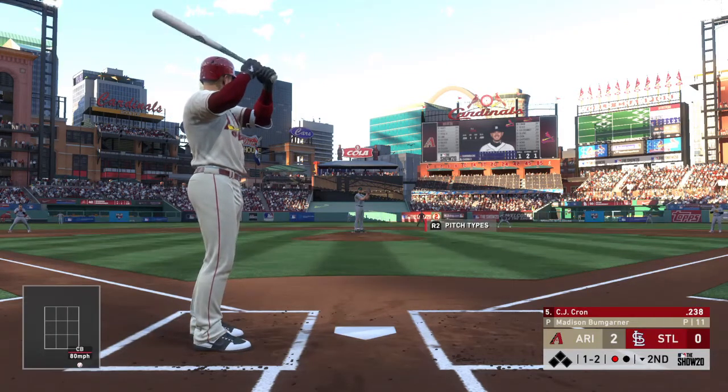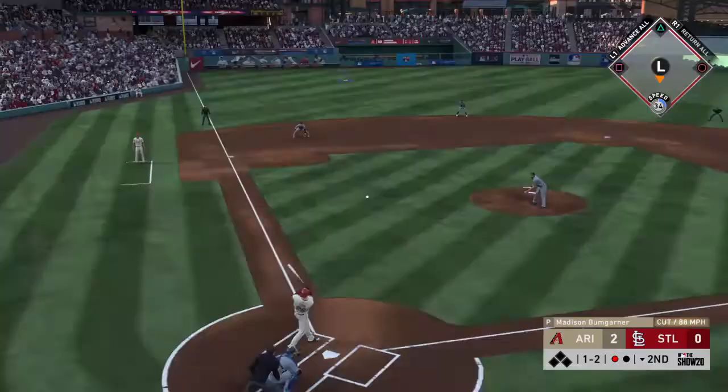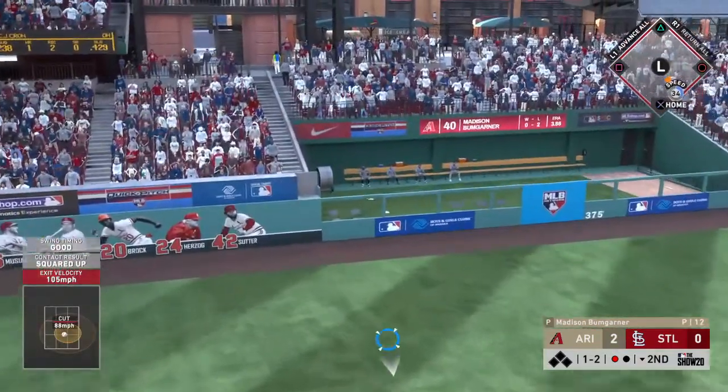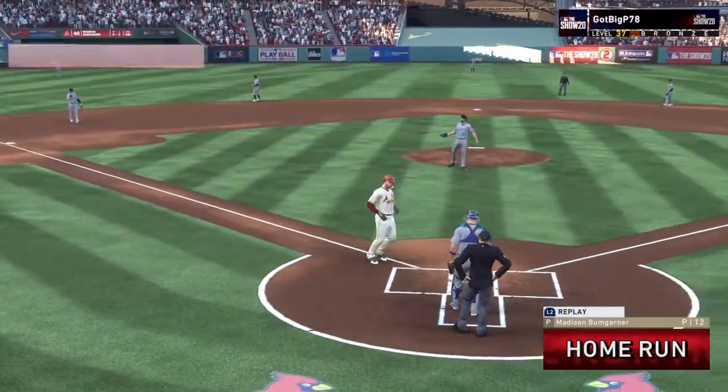Looks like he could go pretty deep into this one. The 1-2. A swing by Krohn and it's hammered out to left field. Peralta going back. Out of here — into the visitor's bullpen.